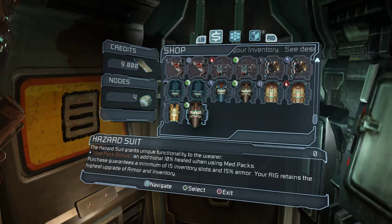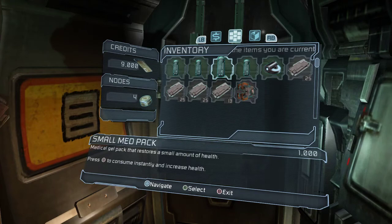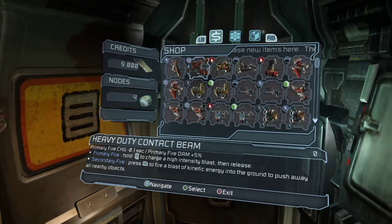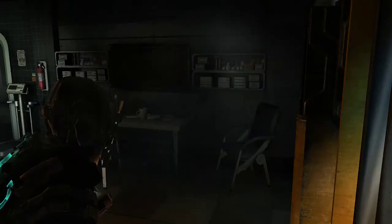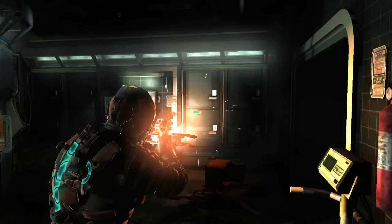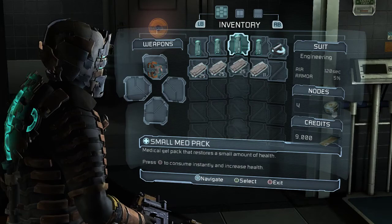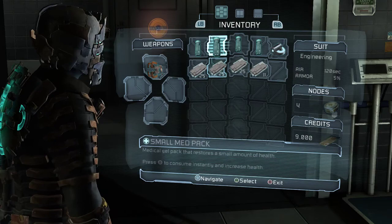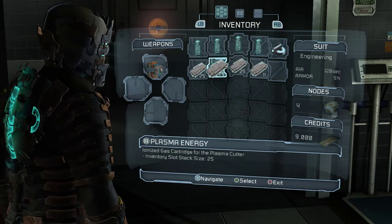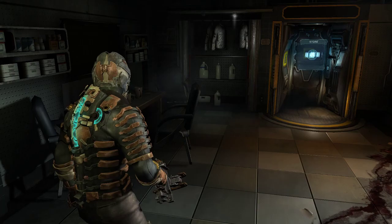I'm guessing I can't buy things yet — I should be able to buy ammo and med packs but I think I need blueprints first. Now if you look at our inventory screen, you can see on the right-hand side with the suit layout we have 5% armor now — more than we had with just our skivvies. We won't get more inventory spaces until the next level suit. We have four power nodes, so that's a lot to use for upgrading, but we won't get to our first upgrade bench until a little further.